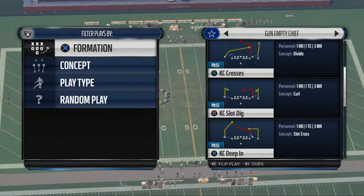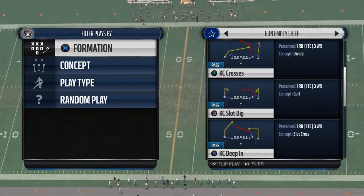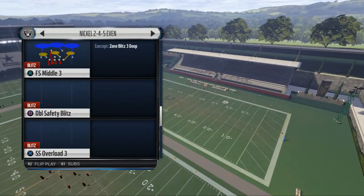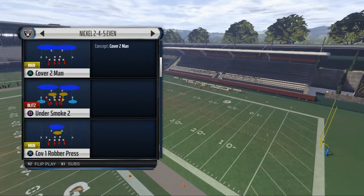We're going to use the play deep in, but you don't have to use this play to read this defense — it doesn't matter what play you pick, we're just using this as an example. On the defensive side of the ball, we're going to go ahead and select a play, and I'll show you when we hop into the breakdown.